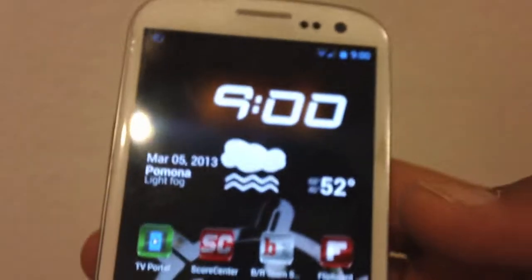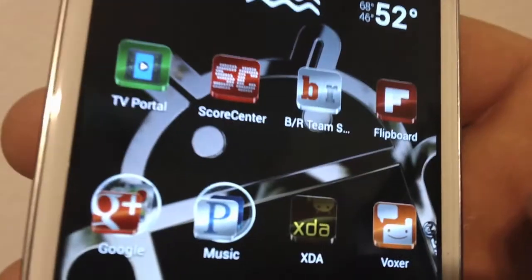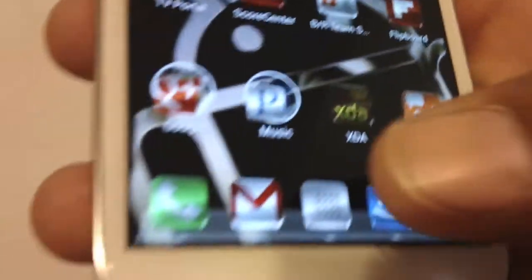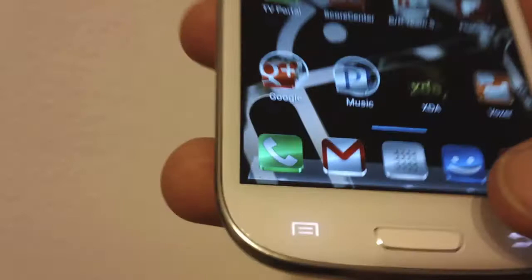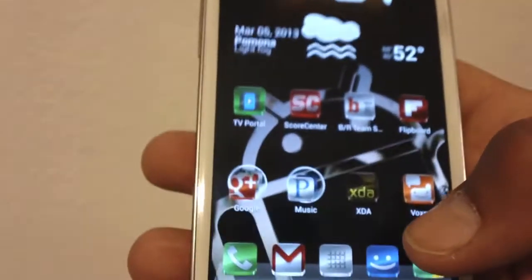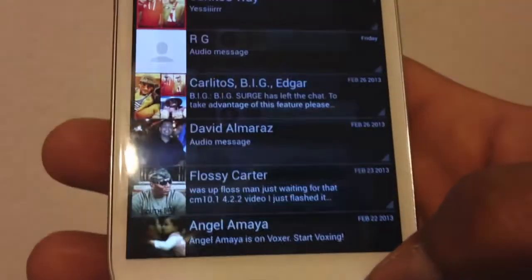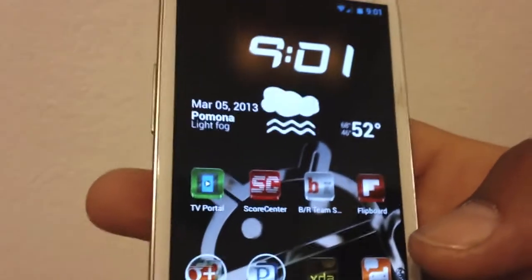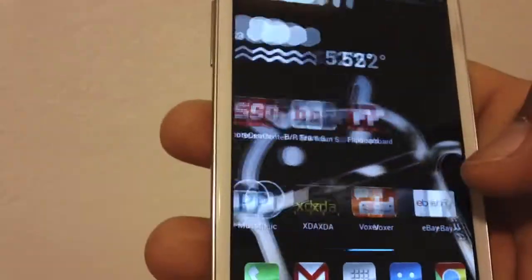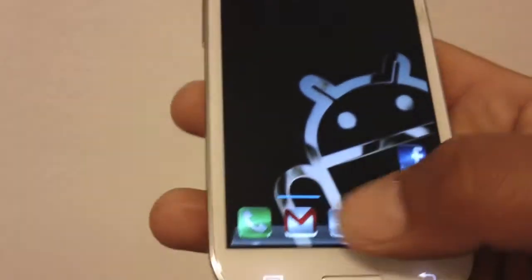I'm going to give it a quick test drive today and see how battery is. I'm running Apex Launcher with the glass theme — as you guys can see, the glass theme puts all the apps in like a glass shell. Looks pretty cool. Voxer is working of course. Shout out to my homeboy Joe Garcia — look him up on YouTube, he has a lot of good videos, accessory videos, and he'll be doing a ROM review as well. Everything seems to be on par — no lag, real smooth.